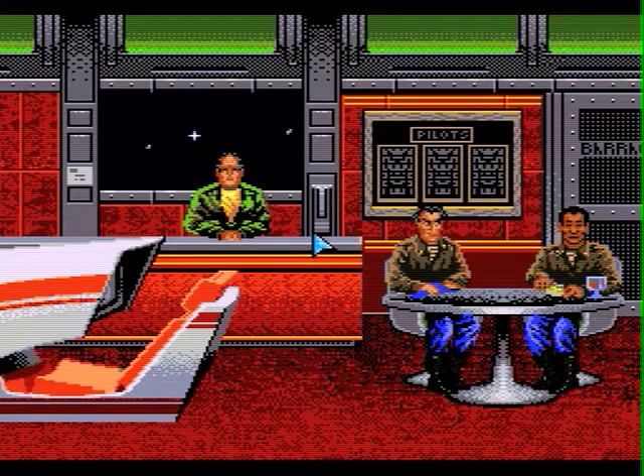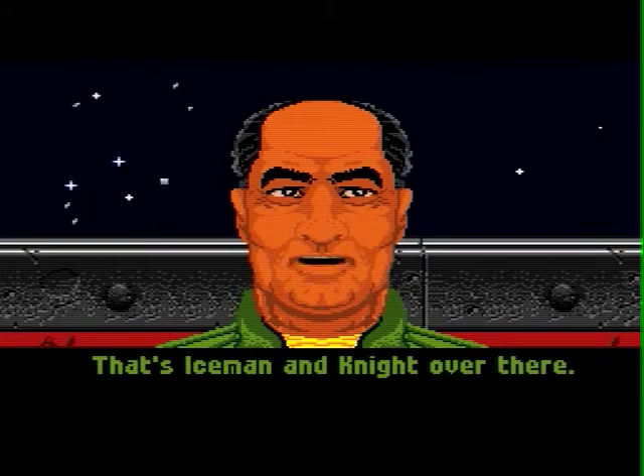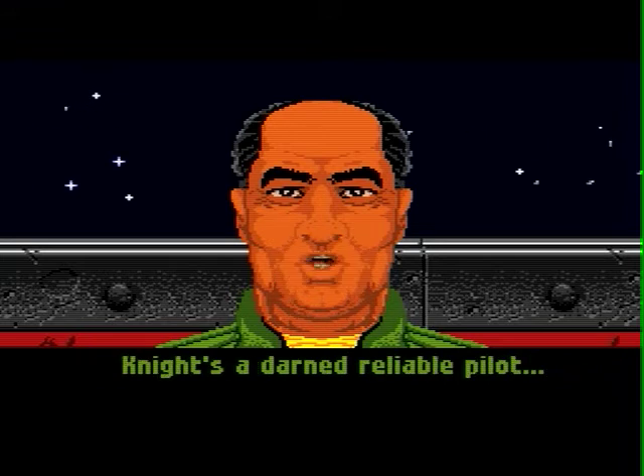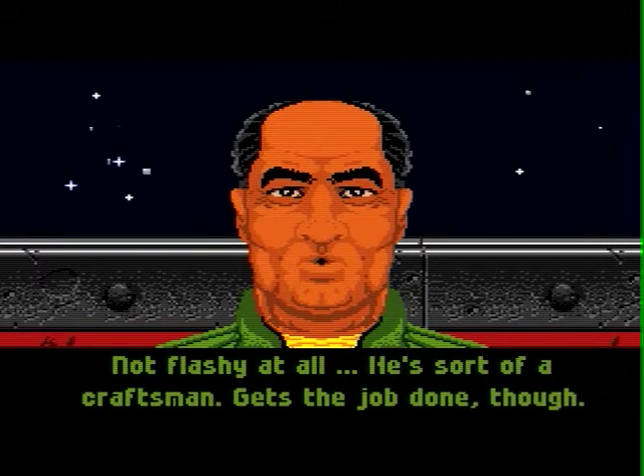Let's see what we got going on here on the Tiger's Claw today. Let's talk to Shotglass as usual. Iceman and Knight. A reliable pilot — I'd like to fly with him at some point. So he's not flashy, kind of not really like the Flashman at all. I guess he just kind of gets it done.